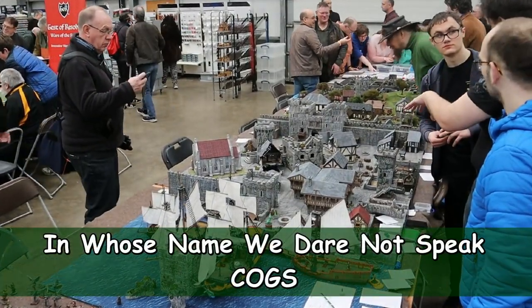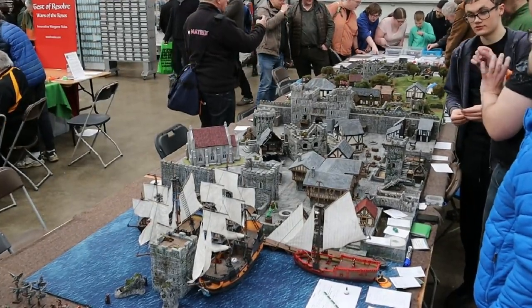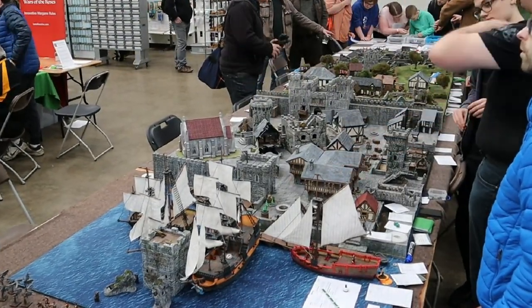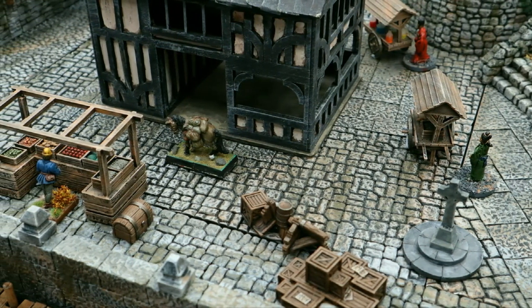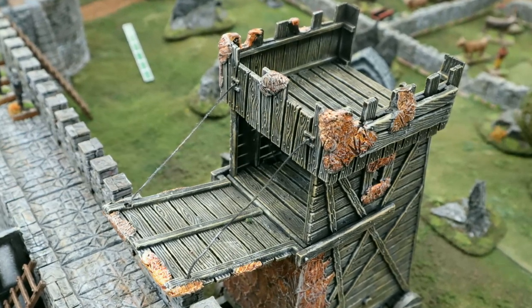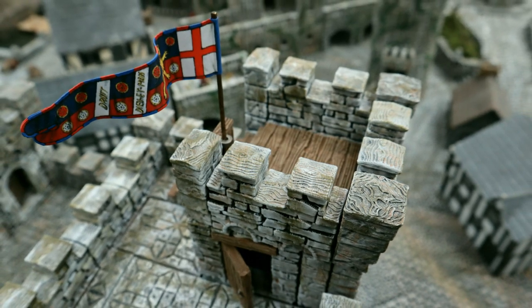In Whose Name We Dare Not Speak is a fantasy game above and below a fantasy medieval town, hosted by the Chesterfield Open Gaming Society. This massive game of fantasy-themed bounty hunting is played on an 18-foot by 4-foot table, allowing players to take control of a pair of hunters — a veteran and a rookie — in a quest to eliminate as many monsters and villains as possible using home-grown rules. The scenery is simply stunning, with many buildings coming apart so gameplay can continue inside the structures.